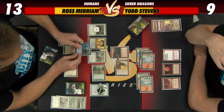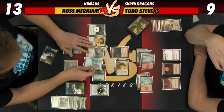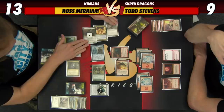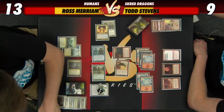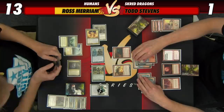Todd realizes he has to get aggressive to close the game. Ross has a Phantasmal Image and copies Stormbreath Dragon. Ross attacks with everything — if Todd wants to eat a creature he has to take eight damage or block with Champion. Todd goes down to one life blocking with Champion to avoid lethal. Todd passes the turn, now at one life.